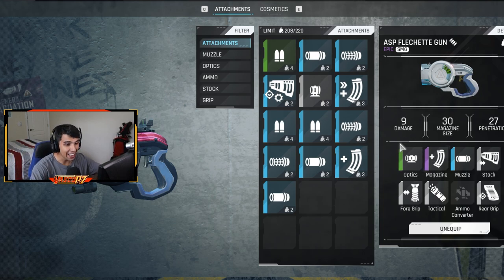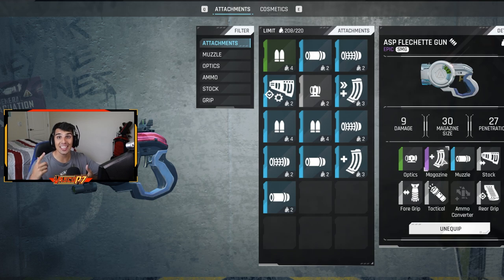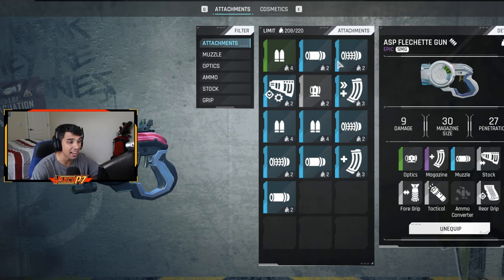For the build on the Flechette, you're only going to need to craft the holographic sight, the purple extended magazine — or whatever rarity you have — and the small suppressor. As you can see, I still have three extra suppressors. These are the only three attachments you need to make the gun viable.